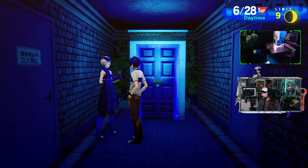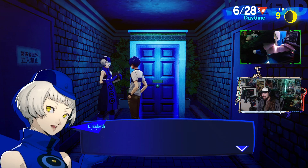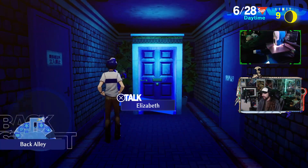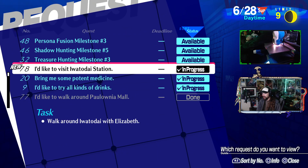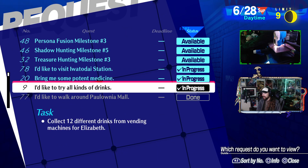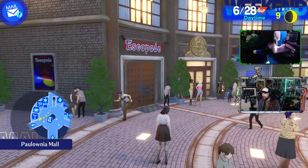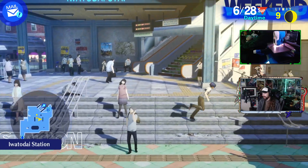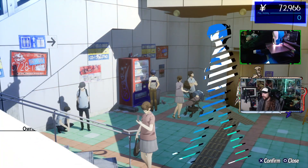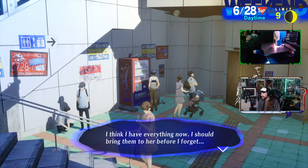I did a whole bunch of Persona fusions. I thought I got a notification saying I have all the drinks now - unless I didn't save when I was on my laptop. Or it didn't back up to the cloud save. Wait - "You can visit Wattodai station." Oh crap, I gotta go get drinks again. I could have sworn I did this. The places I had to go... I think I have all the things now. I have one of each of these. I think I have everything now - I should bring them to her before I forget.